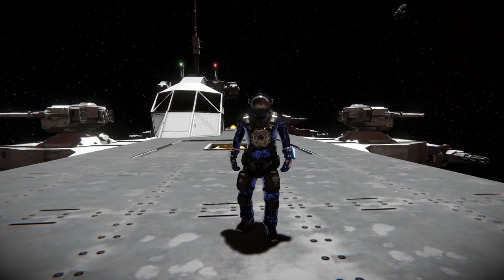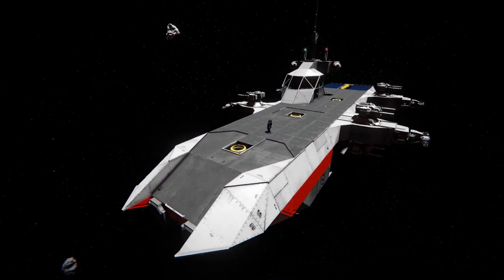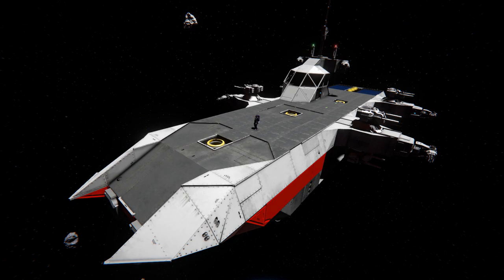Hello and welcome back to Space Engineers. In today's video we're looking at another large block ship that looked a lot bigger on the workshop page compared to what it is in game. But this is the Orbital Assault Ship, which is this lovely thing that I'm currently standing on, and it features a very small interior.